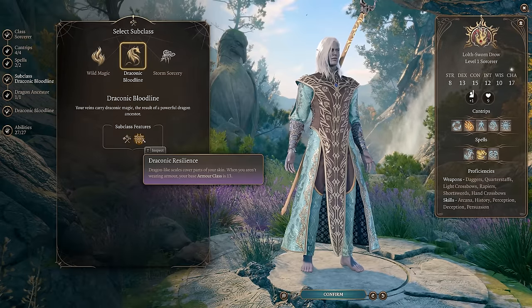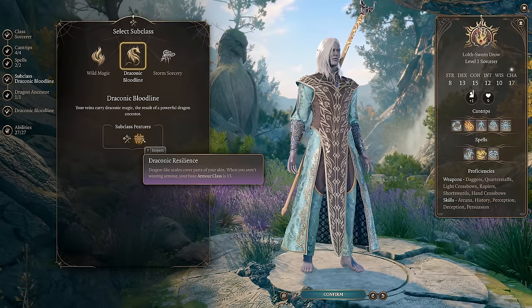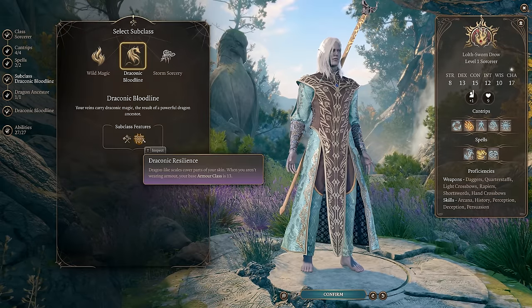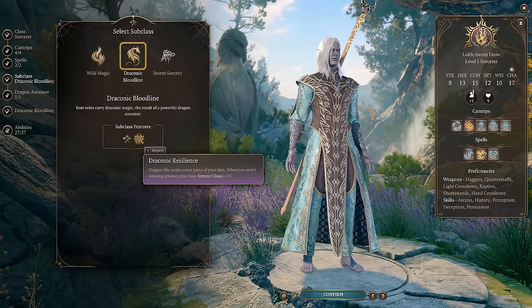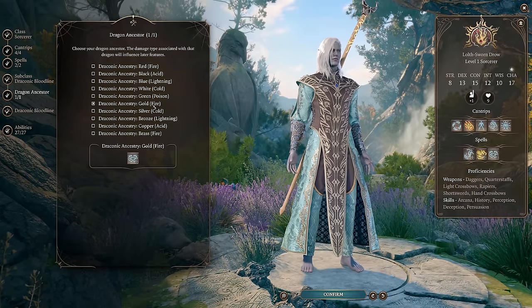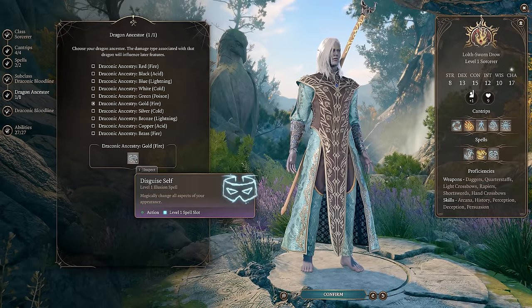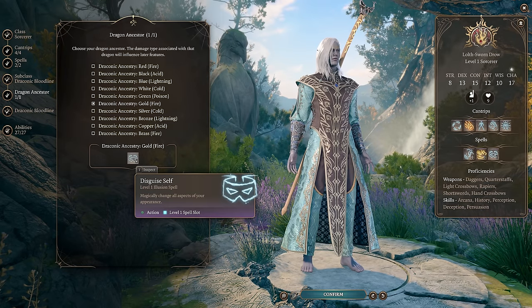For your subclass, you'll want to choose Draconic Bloodline. This gives you Draconic Resilience, increasing your base armor class to 13 when not wearing armor. Since Potent Robes is our best armor and it isn't armor, this fits perfectly. You'll also want to choose a Draconic Ancestry that matches which resistance you want. Fire is probably the most common damage type you'll run into, so any of the Fire Ancestries are a good choice, but Gold is probably the best for the Disguised Self utility.